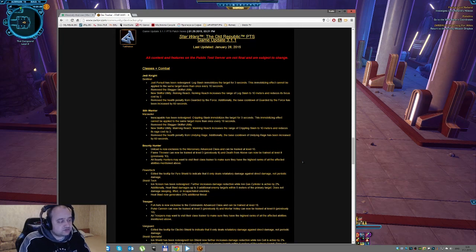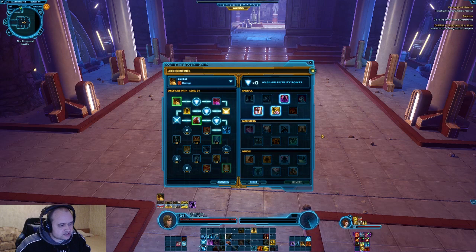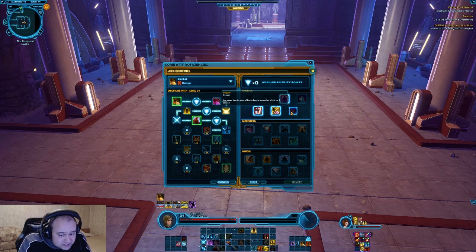They're removing the Stagger skillful utility. I've been complaining about this ability — why the hell is this available? I was hoping they would delete this skill with the revamp and the introduction of the discipline. Nobody has ever used Stagger for whatever reason.